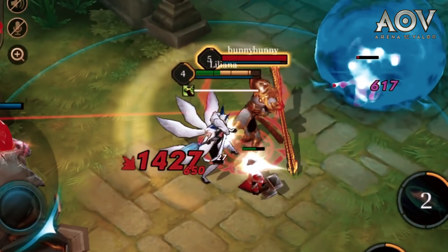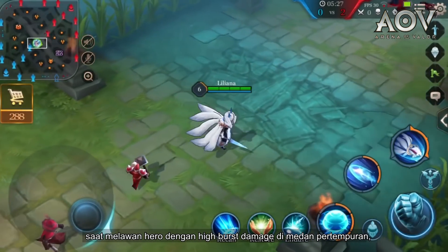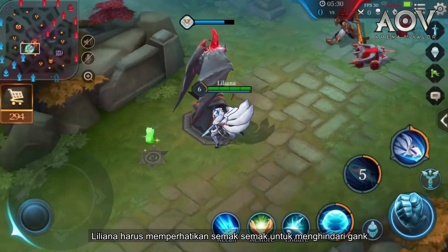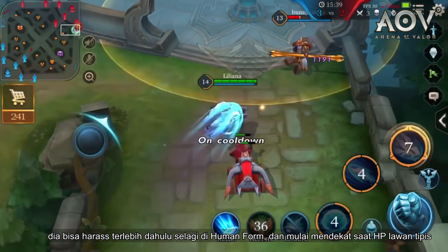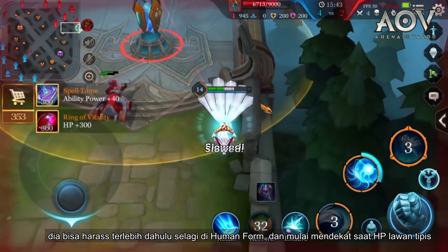Wukong can get close to Liliana while invisible and then deal explosive damage. When facing high-burst damage heroes on the battlefield, Liliana should be wary of the brush to avoid a gank. She can first harass while in human form, then begin to get in close once the target is low.